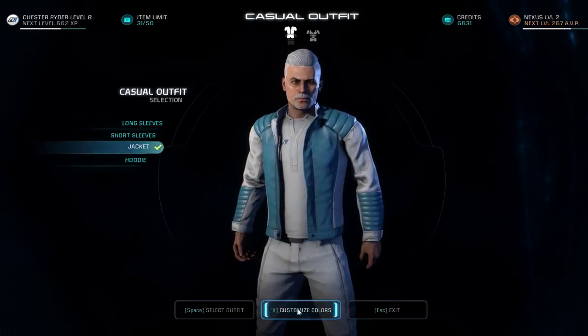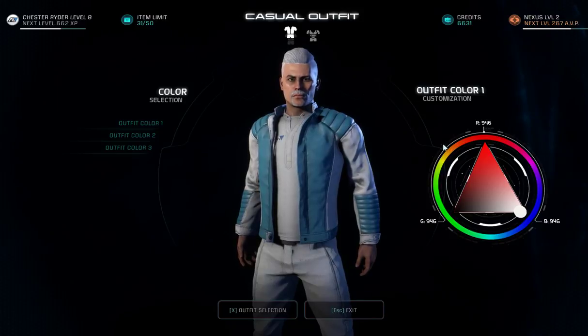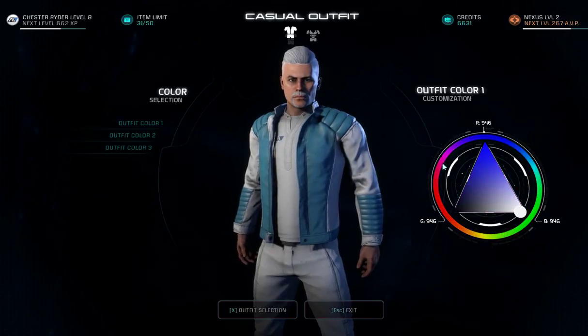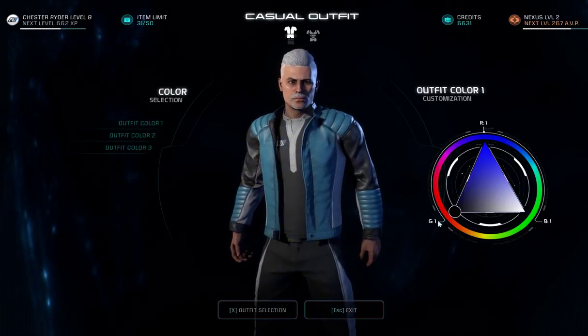I've already selected the jacket outfit. Come down here to customize colors and here is our customization area. We have an outer wheel which controls the overall color and an inner triangle that lets us do more changes within.